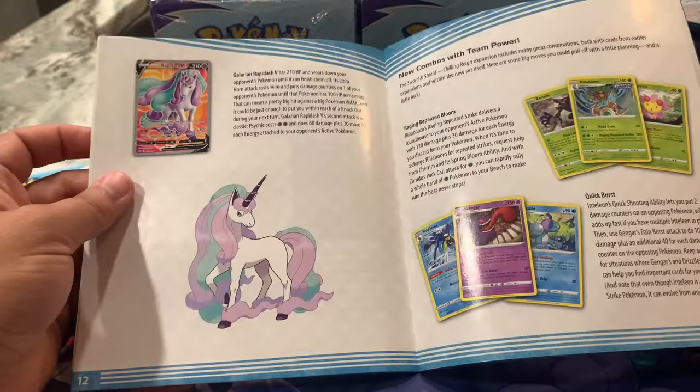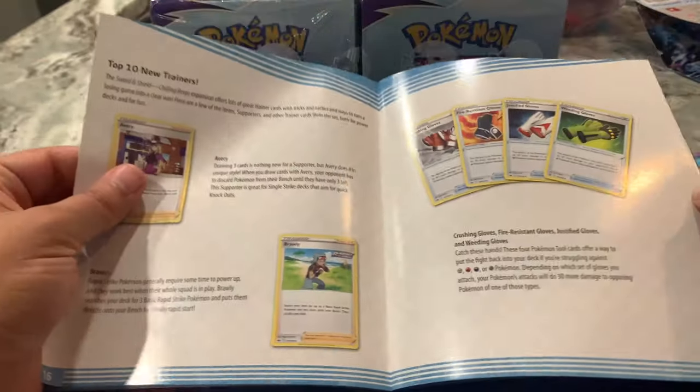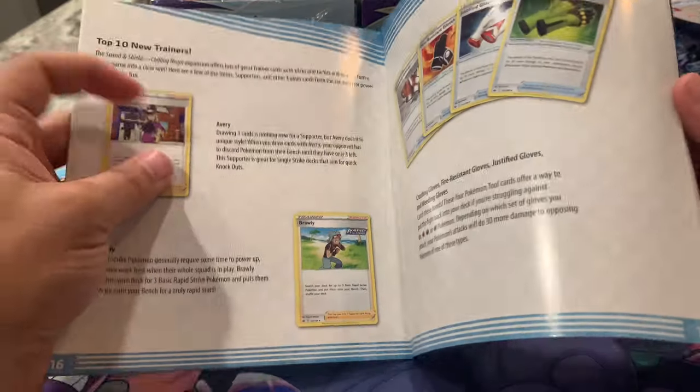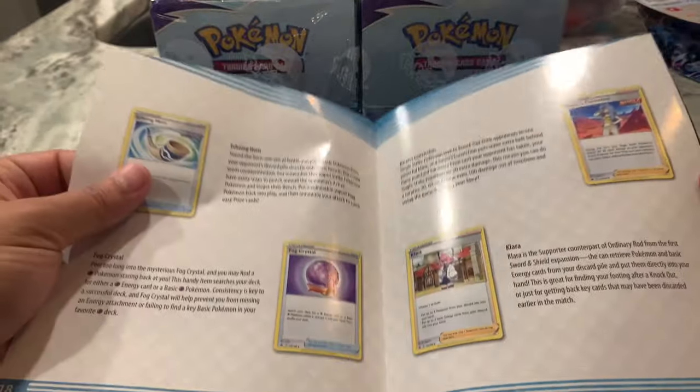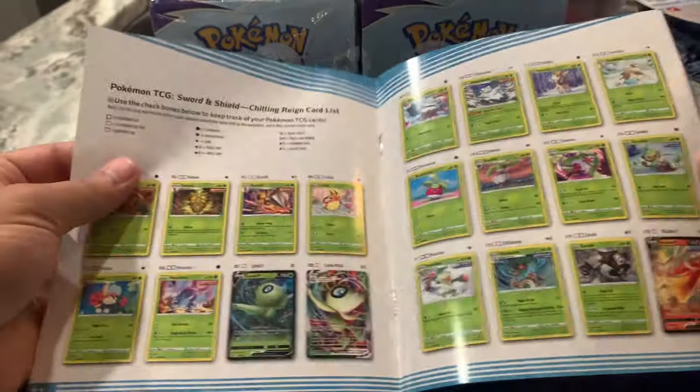I think Evolving Skies will trump that and overtake it. Those who know — I collect, first of all, all the birds, as in the legendary birds: Articuno, Zapdos, and Moltres. And this set has, I think, three of each, maybe four of each. Plus I collect Full Arts.